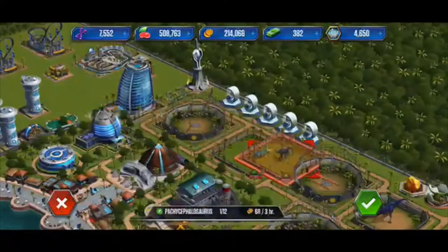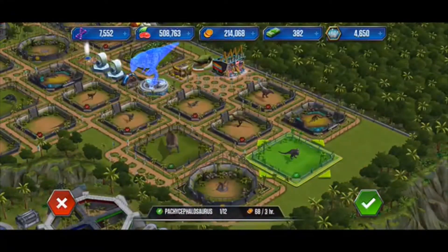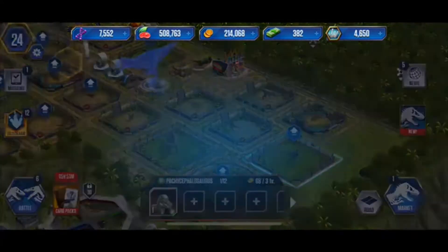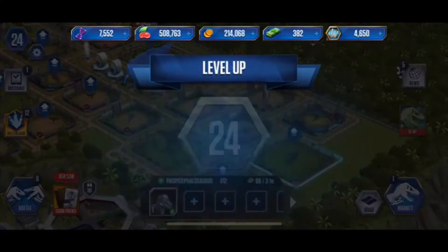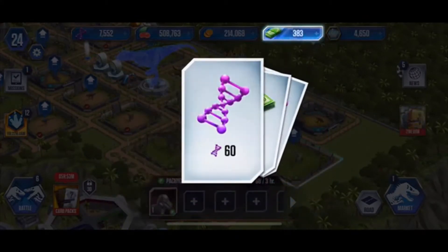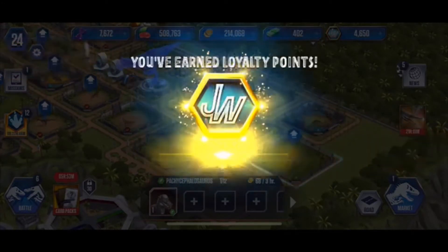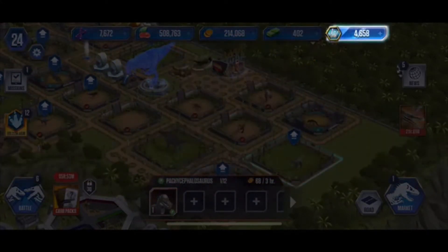I absolutely cannot wait to level this baby up. We're just going to place that there — excellent — and level 24 right at the bat, boom bang boom. Alright, we got 10 buckaroos, 20 buckaroos, and a bunch of DNA. Almost at 8,000 DNA — that's absolutely exceptional.